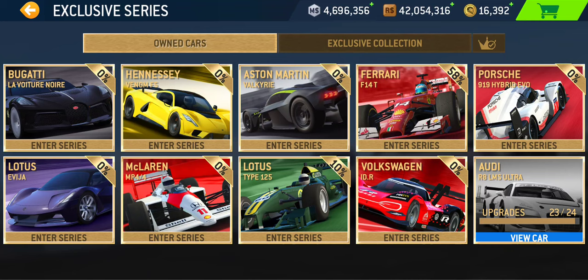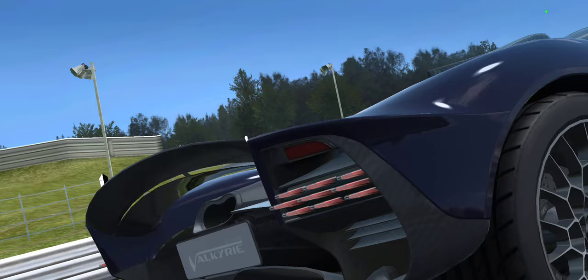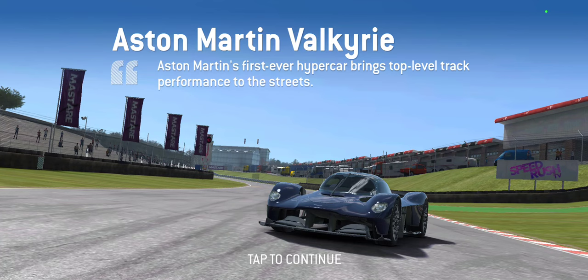Hey everybody, how's it going? In today's video, we'll take a stab at another exclusive series. This time around, it's gonna be the Aston Martin Valkyrie. So we actually had a 40% discount offer on this car last week, so hopefully if you were able to afford it, you took advantage of it, because 40% is a pretty good deal. In order to unlock this series, it will normally cost you some 1865 gold — it's one of the most expensive cars in the game.